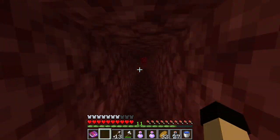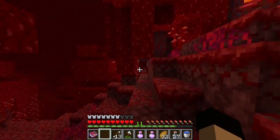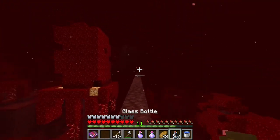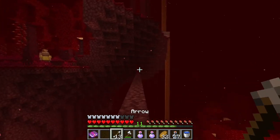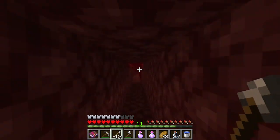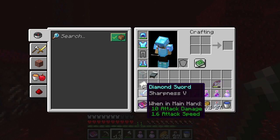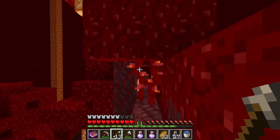Here we go. We can always respawn the dragon if we need to with crystals, so I'm not going to worry about getting all the glass bottles we need. We've got everything ready to go: our bed, a few glass bottles, a bucket of water, and our different tools.